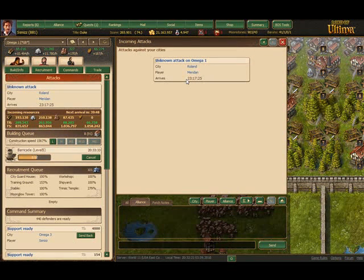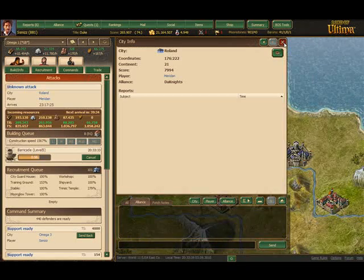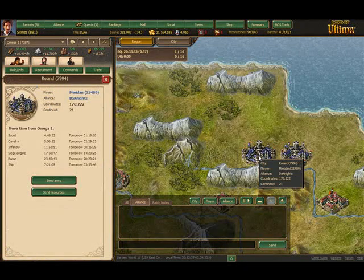The first thing is I have an attack that's going to arrive at 2317, that's 1117 my time. I want to know how far away he is, how long it would take him to arrive with various different attack forms. I'm going to go to his city, and when I target it from that city, it tells me travel times, which in turn tells me the travel times from him to me.